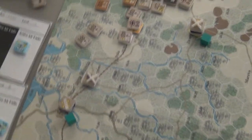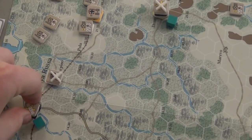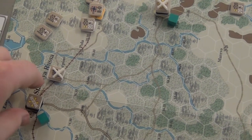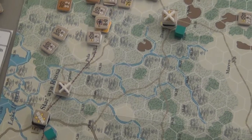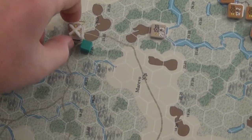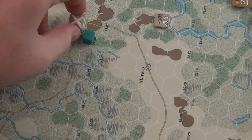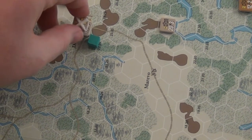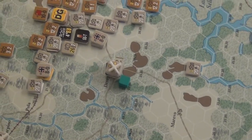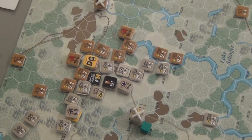I've put some cavalry in reserve right here — some SS cavalry. The blue markers are for reserves so I don't forget that I can use them. These reserve markers are more for defensive stuff — if the other player does stuff on their turn, I can react to it temporarily.